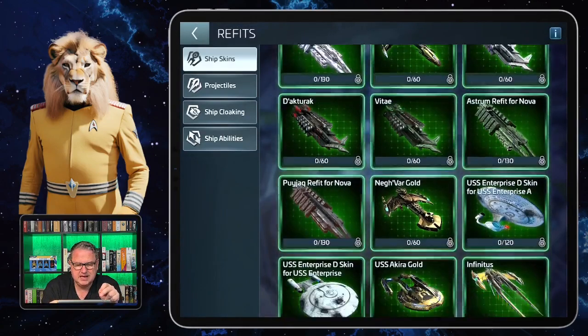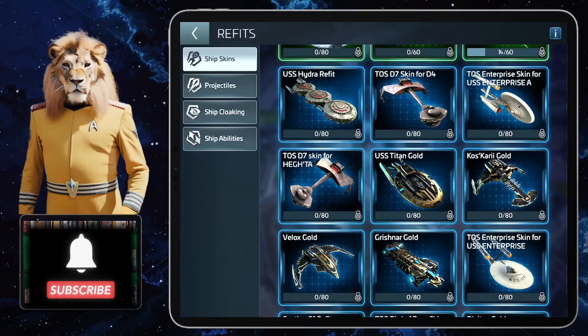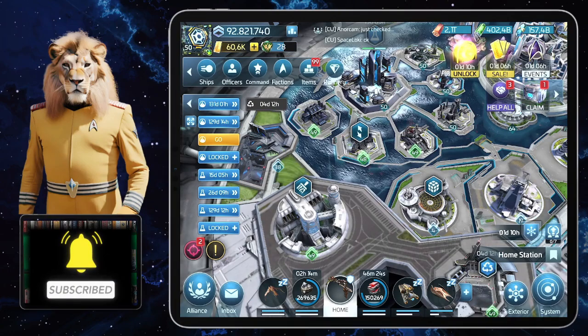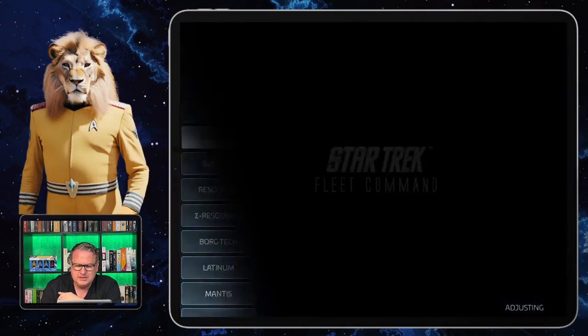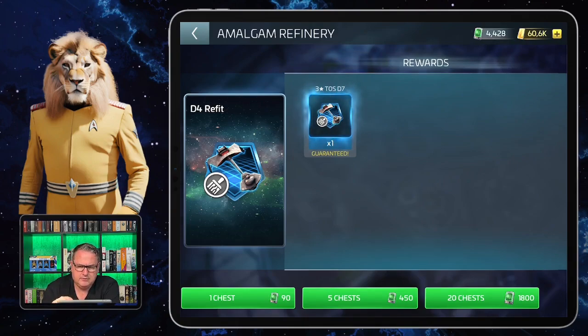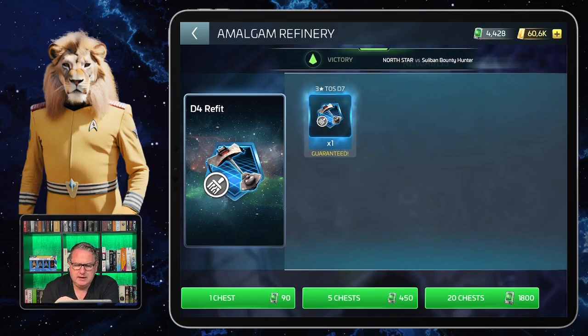Also worth noting: there's also a D7 skin for the Hekta, so just because you've got stronger ships doesn't mean the skin is completely gone. With a lot of skins you can only get them by buying them or very rarely via events, but in this case it's much easier — you can get it through the Amalgam refinery under the D4 refit section. One shard costs 90 shipskin shard trackers, which you get via the Amalgam recruit section.